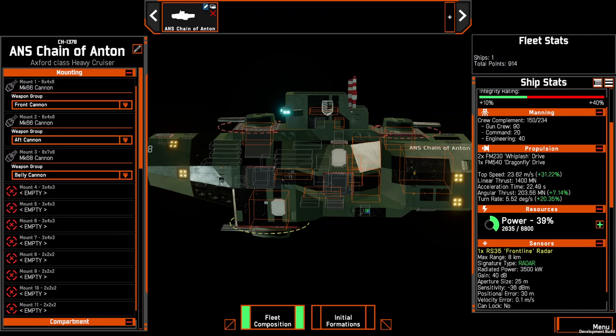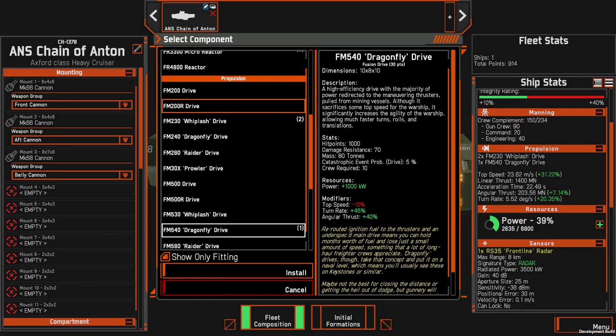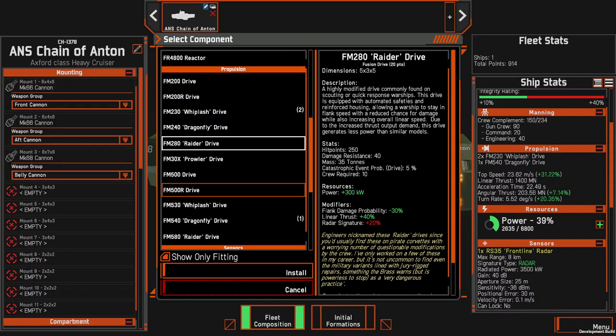I'm not entirely sure if I'm going to go with the 500 series Dragonfly or the 200 series. There are other engine options: reinforced drives, Whiplashes are for high speed, Dragonflies are for turning. Raider drives provide decreased flank damage probability and increased linear thrust, so they're useful for accelerating faster. They also increase your radar signature and don't provide very much power. The aforementioned drives are available in small and large sizes — larger engines are tougher, produce more power, and are slightly heavier, but that stat is negligible in effect.